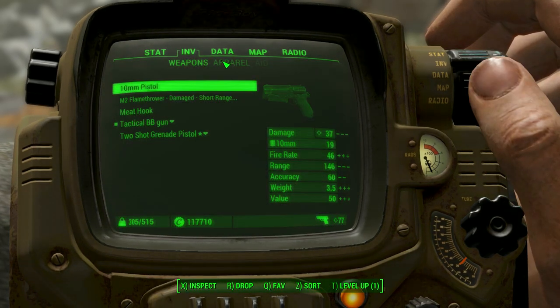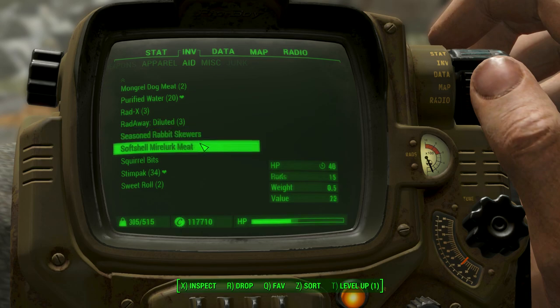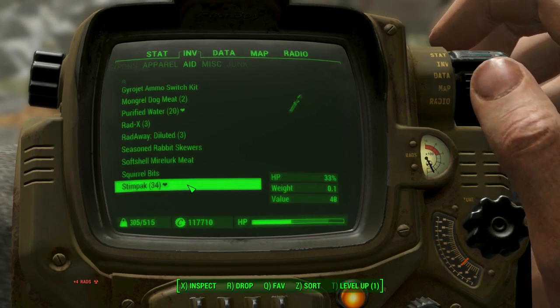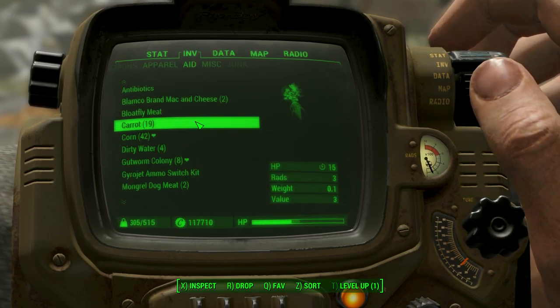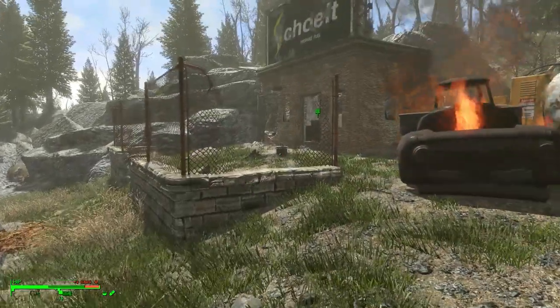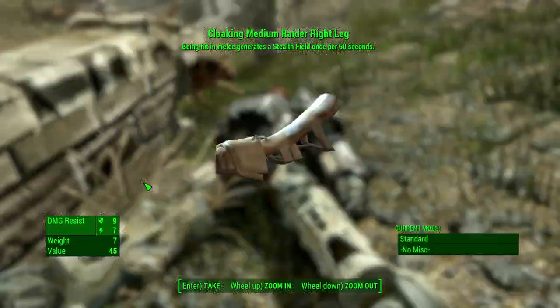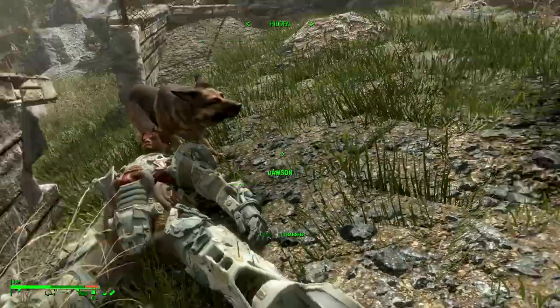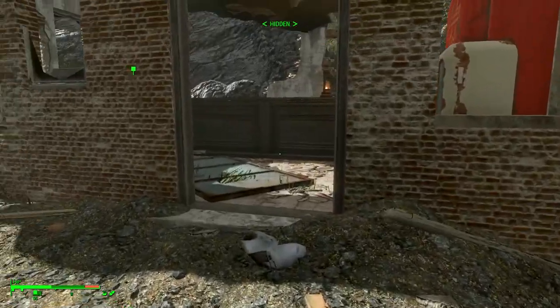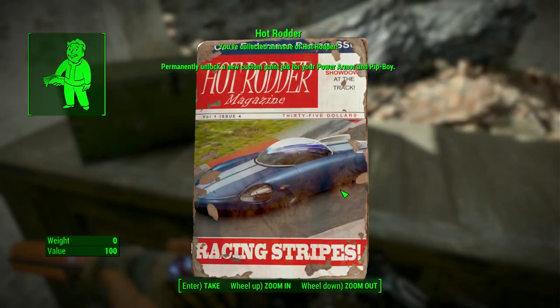Let's go ahead and see what items we have. A little bit of food, some sweet rolls, and a bunch of corn. And the other power armor for the guy. We got some key of some kind, a whole set of T-45D. And a new Hot Rodder magazine. This is what we got with the key.